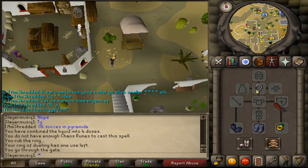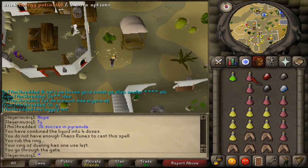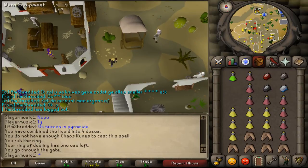How to do the pyramid. You'll need your most weight-reducing armor, 1 anti-poison potion, the 4 different diamonds, 4 super energy potions or 8 normal energy potions, and then a full inventory of food.